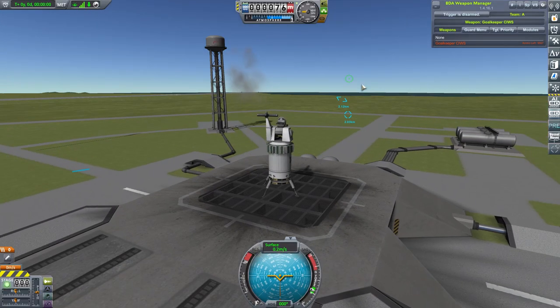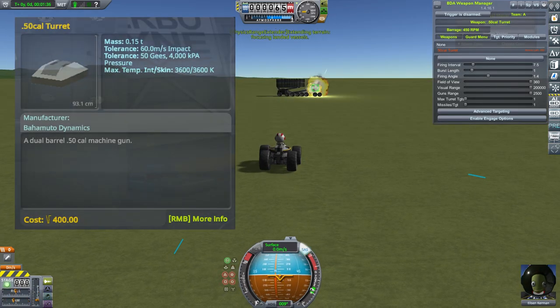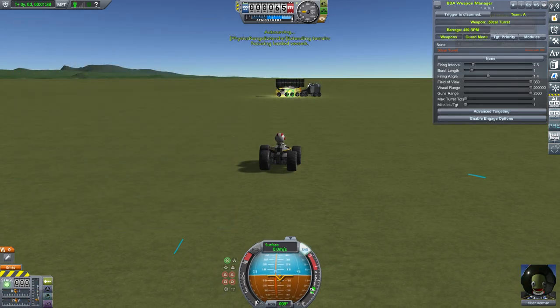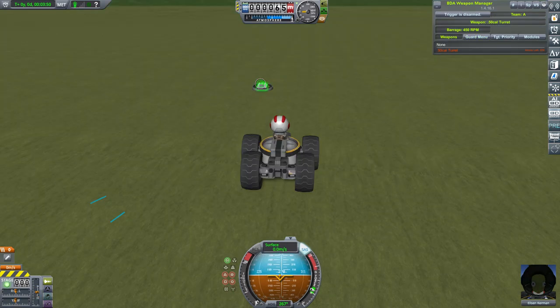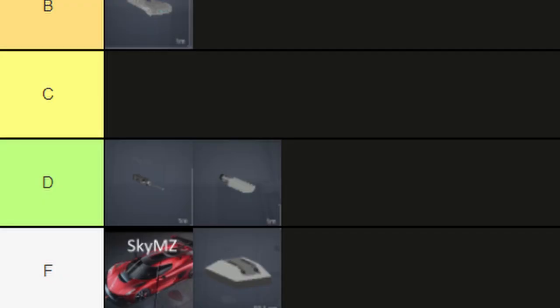Now, guns, but they can move — truly a revolutionary concept. Starting off, we have the 50-cal turret, a dual cannon with low rate of fire but pretty powerful rounds. However, it is very fragile and goes down in a couple of shots, and the spread is really bad at longer ranges. F tier.